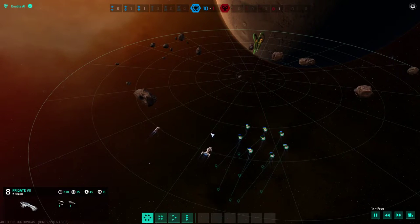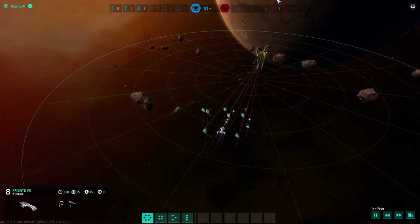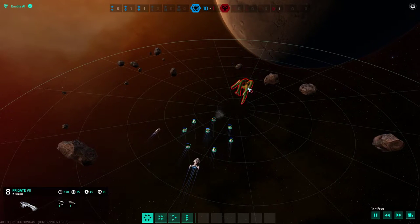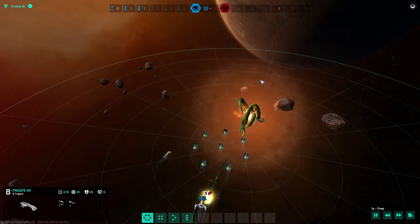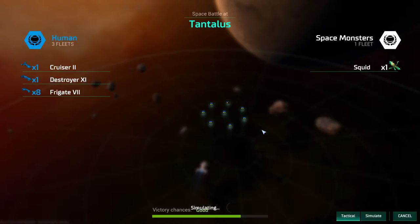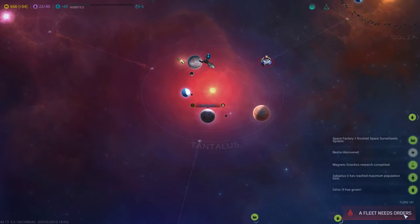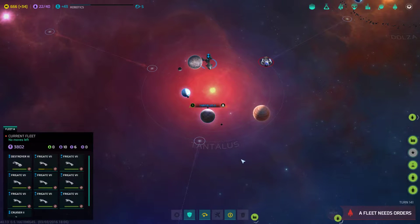You guys hang back — don't engage until the closer ships get in. Nice. Did we lose anybody? I didn't lose anybody — awesome. We were close to losing people, I think. This frigate almost died, but that went well. I'm happy with that.